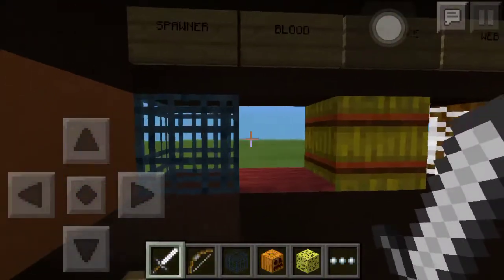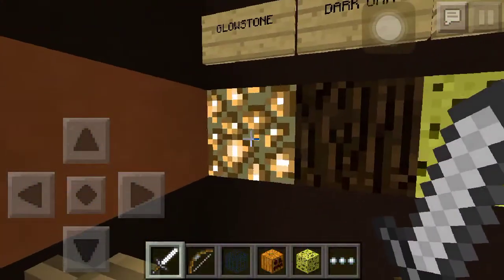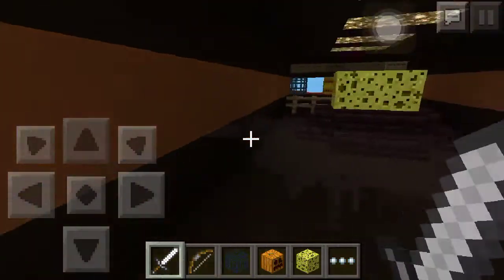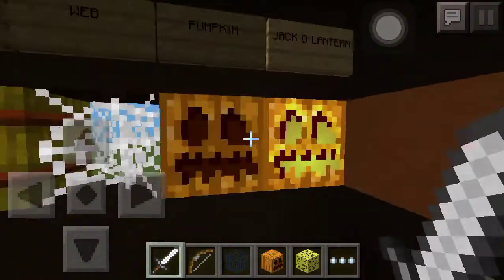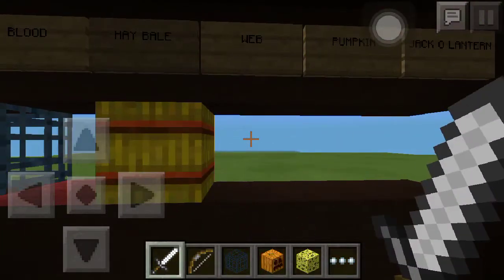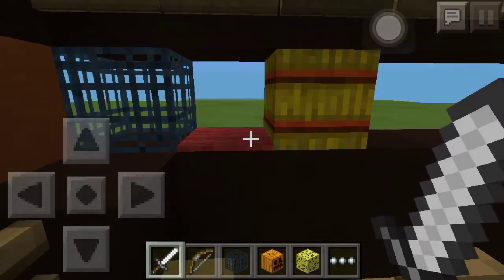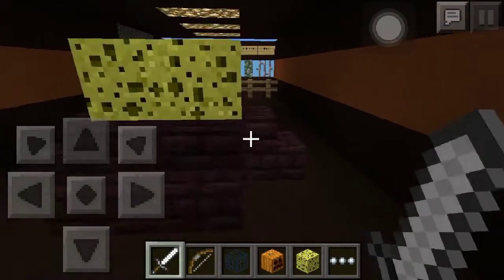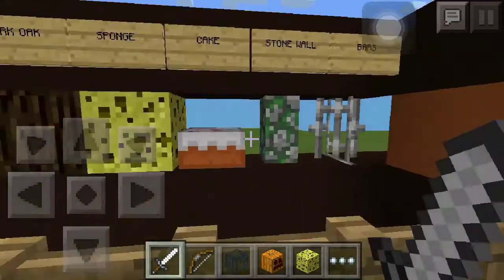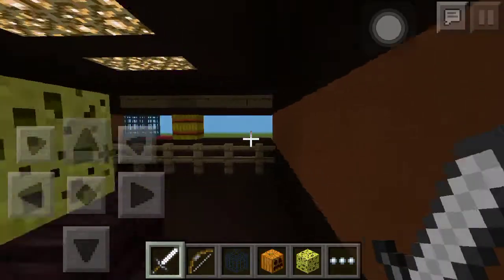Anyways, your turn. Is your thing a living thing, or was it once a living thing? No. That's like the best question ever — it eliminates pumpkin, jack-o-lantern, web because it was once living inside a spider, and blood. How is blood living? Blood is like made up of water and... okay fine. But dark oak — of course dark oak is gone.